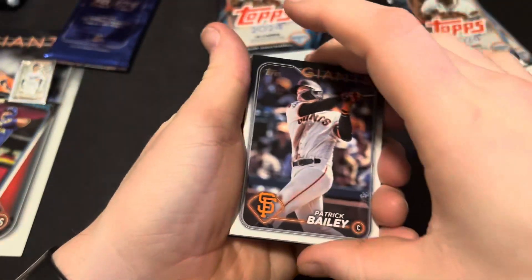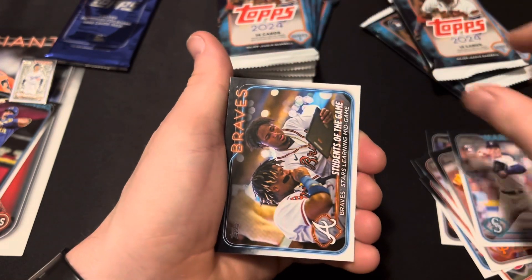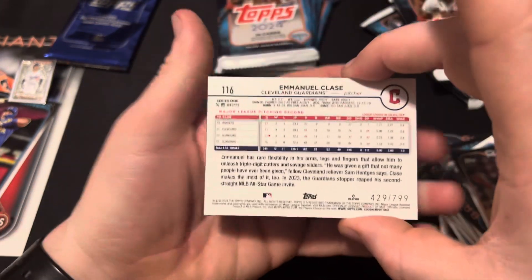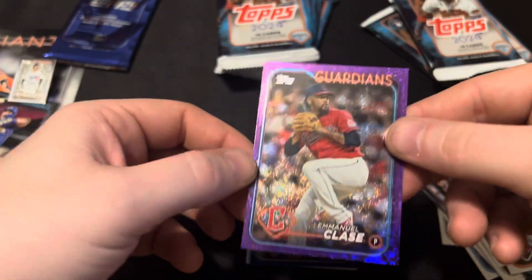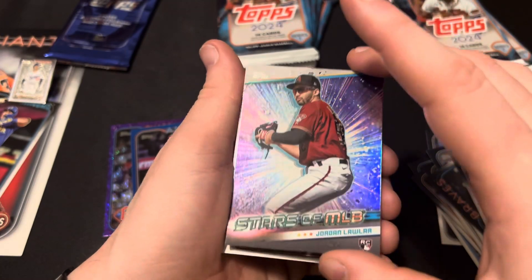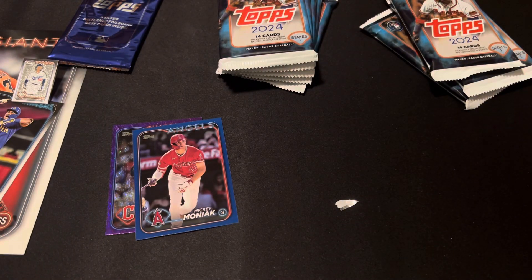Pack number two. Patrick Bailey, Raphael, India, Bryson Stott, Dovoo. Braves, Jake Fraley. Here's a numbered card — nice. We got an Emmanuel Classe out of $7.99. Pitcher for the Guardians, not bad. Then we got Mickey Moniak, Jordan Lawler, Cronworth, Marcio, and Adley.